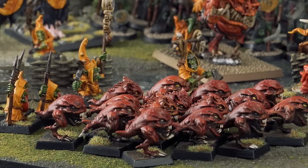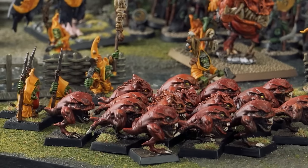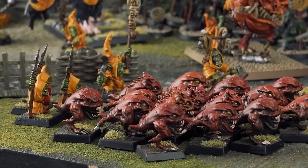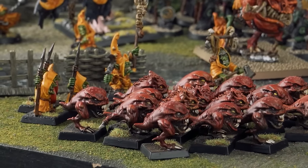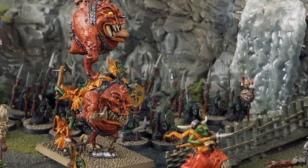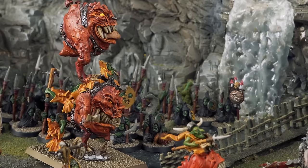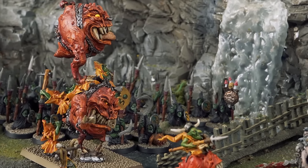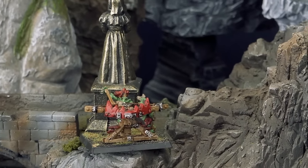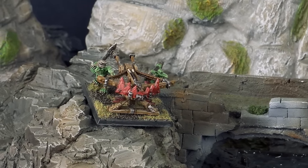There are 15 Cave Squigs with three goblin handlers — their job is to rush forward and cause as much damage as possible before they die. When they break, they scatter in every direction attacking things. There are also Mangler Squigs — a single choice that comes in pairs with random movement. Two Goblin Bolt Throwers provide artillery support to force the enemy to advance.